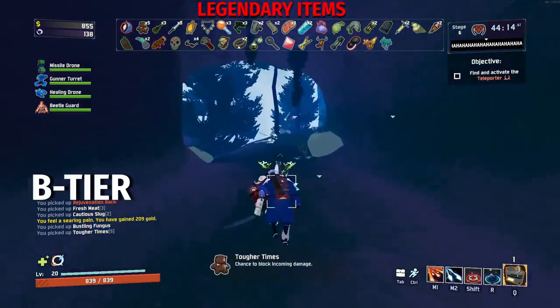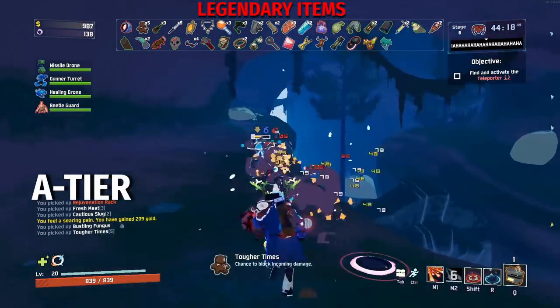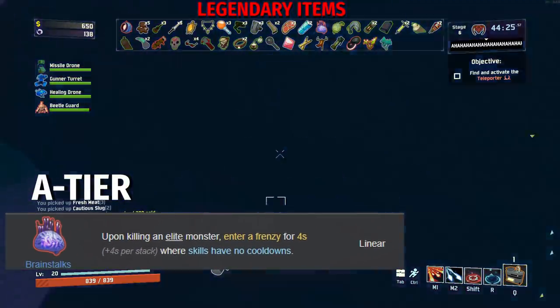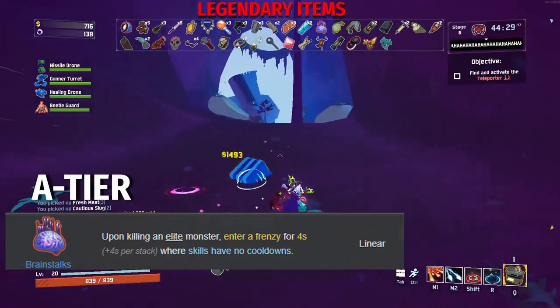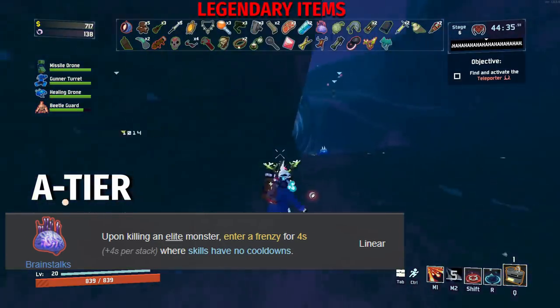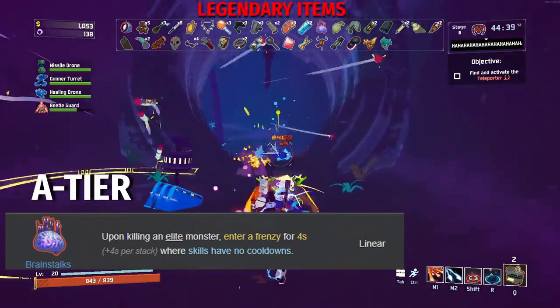Okay, let's go on up to A tier. Starting us off, we have Brainstalks. Upon killing an elite monster, enter a frenzy for 4 seconds plus 4 seconds per stack where skills have no cooldown. This is extremely good on certain survivors like the Huntress — she lives for Brainstalks, as killing an elite allows her to use all skills indefinitely for 4 seconds. One thing to understand about Brainstalks is that there is a global cooldown...